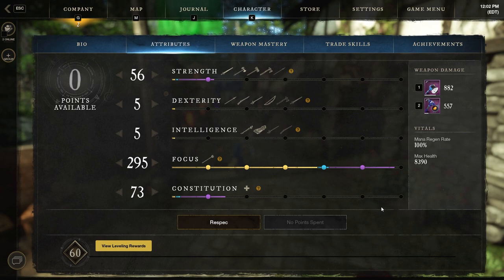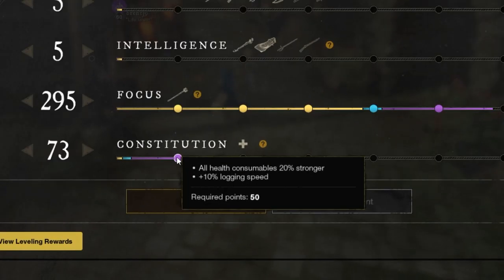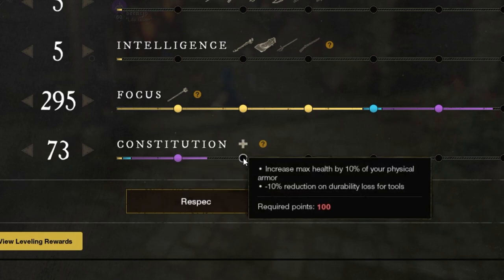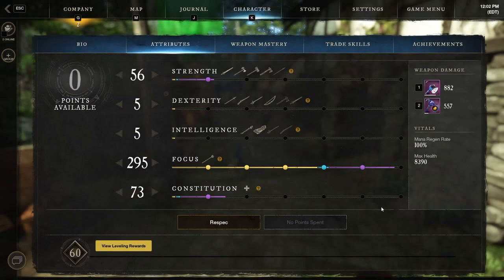At this point I would place everything else you have into constitution, at least until you reach 100 points. The first two breakpoints are an increase to healing consumable strength, which will stack with your bonus healing, and at 100 points you get an additional 10% health based off your physical armor. After you reach these point values, the rest is up to you. If you want to be more tanky, you can move 50 points from focus into constitution for a 200-200 split. Need a little more DPS? Use your remaining points in the main stat of your offhand.